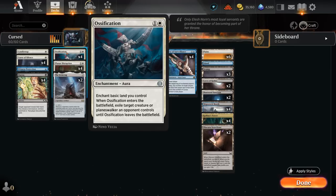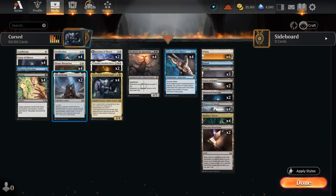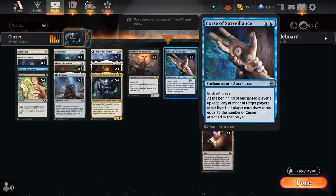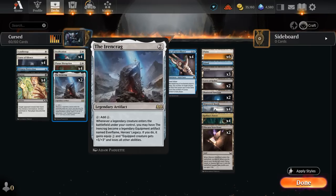That's also why we have a bit of a weird mana base with lots of basics and two copies of Obscura Storefront, to make sure we have enough basics to enable Ossification as one of the better removal spells we can play in this archetype. We also have four copies of Planar Disruption, which can enchant Artifact, Creature, or Planeswalker, preventing it from attacking, blocking, or activating its abilities. Having an answer to Planeswalkers is quite useful, as it's not going to be dead against opposing control decks.